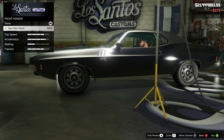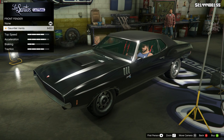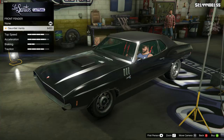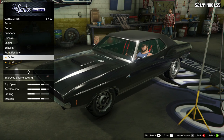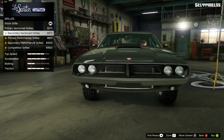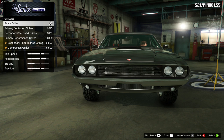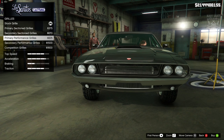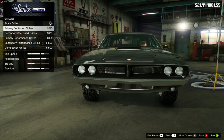For the front fenders, I need to double check whether they have gills on the side. Looking back, the car from the movie does not have the gills, so we're going to stay on 'none' for the front fenders. For the front grill, the performance grill actually looks really close to the movie car, and the stock grill looks quite good too — both are very similar to the one in the movie.